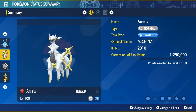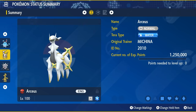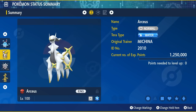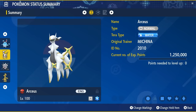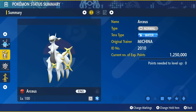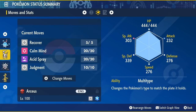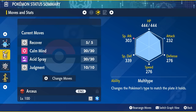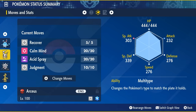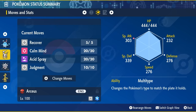Arceus is another strong option if you have one from Brilliant Diamond, Shining Pearl, Pokemon Legends Arceus, or a past event. You can change its type to whatever you need by attaching the corresponding plate, making it very flexible. This example has a Water Tera type but you can keep it Normal or whatever you prefer, since you generally won't Terastallize Arceus — it's just that good. The move set is Recover, Calm Mind, Acid Spray, and Judgment. The strategy is to use Acid Spray three times, Calm Mind two to three times, then spam Judgment. Give it 252 HP and 252 Special Attack with a Modest nature and the Multi-Type ability.